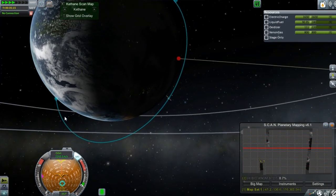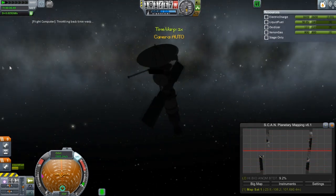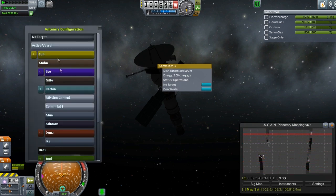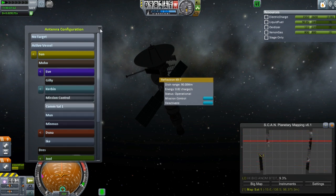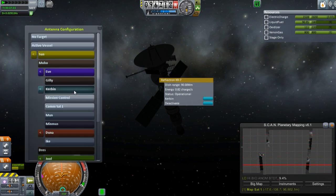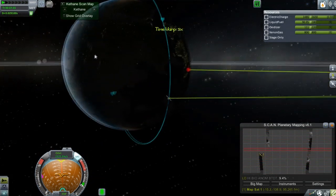We should be regaining some control here in a minute or two. I'm going to turn on the main dish here because I did not do that — it would have made more sense. We'll set up the target to the CommSat 1, which should help out. The small one I think I'm going to keep pointed at mission control to help make sure we remain in contact.